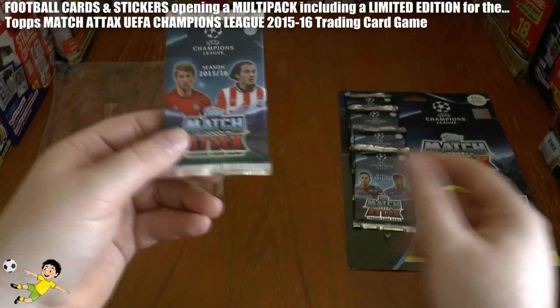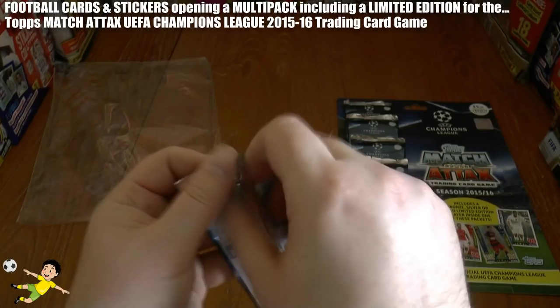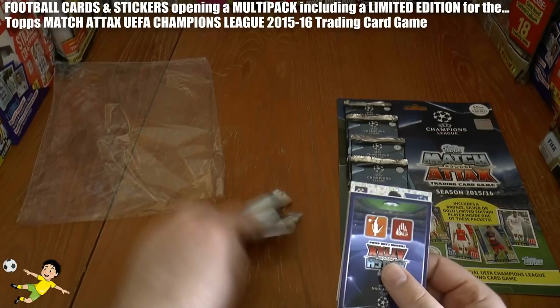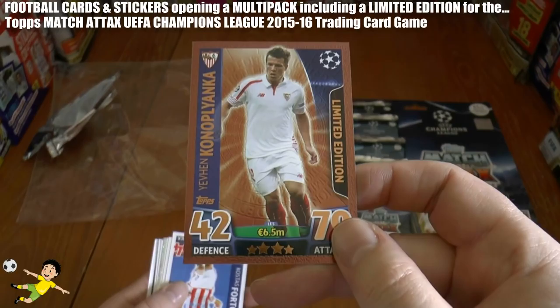Let's get these packs open. As you see, there are four different picture types — this one's Müller, and there's Messi etc. They're the standard packs, 10 cards per pack in the UK. Let's get the pack open, and if you guys can keep an eye out as to which one will contain the limited edition — when we do the investigation videos we'll open just that specific pack.